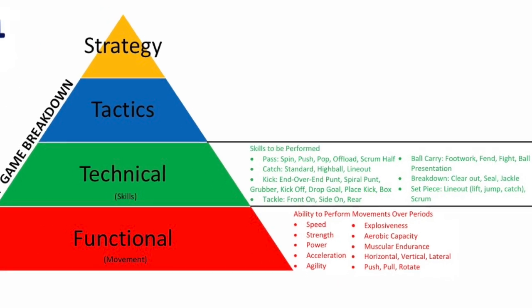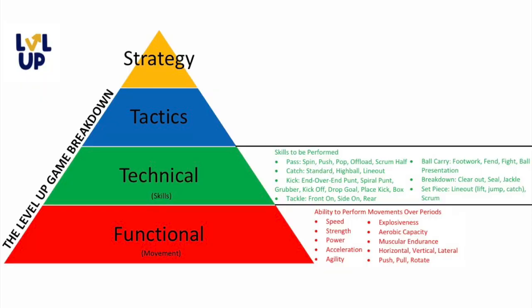Working through the pyramid — working our way up — without functional ability you can't move. But once you've worked on that and have some degree of ability to move, depending on the level you're playing at, functional ability can take a backseat if technical ability might be prioritized. But once you've got that functional ability relative to your level of competition, it's time to focus on your technical ability.